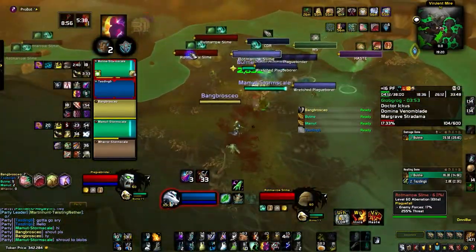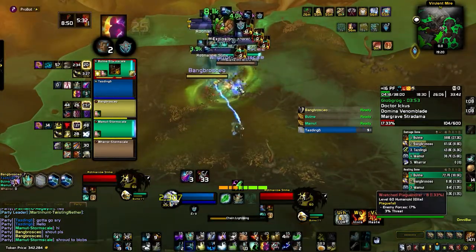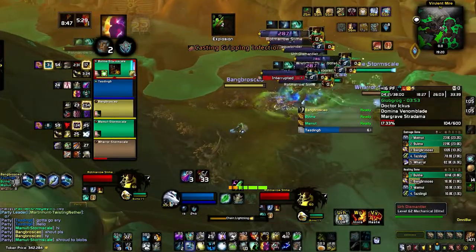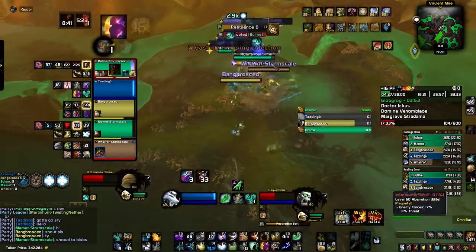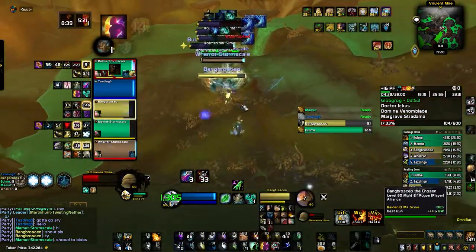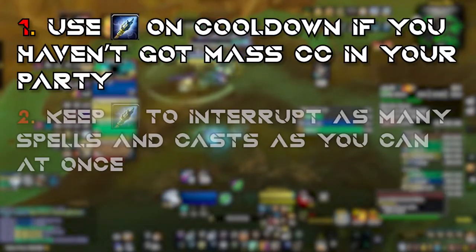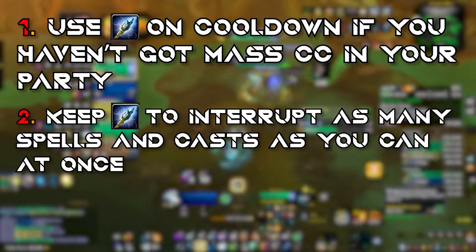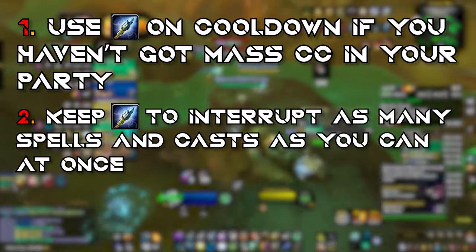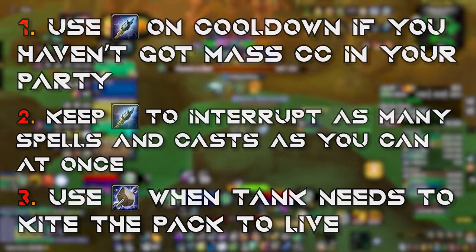There are two methods for using Capacitor Totem — or two types of players. The first method: use it on cooldown — one early when the pack is stacked, then again on cooldown — helping the tank survive the initial seconds before using personal CDs. The second method: save Cap Totem and use it to cancel as many casts as possible at the right moment. I recommend the second method if you don't have party members with mass CC like Blinding Light, Chaos Nova, or Leg Sweep. But since we have a Windwalker Monk and Vengeance DH in our team, I use Cap Totem more frequently rather than saving it for interrupts. For Earthbind Totem — just communicate with your tank and drop it when he's about to kite the pack. Simple.